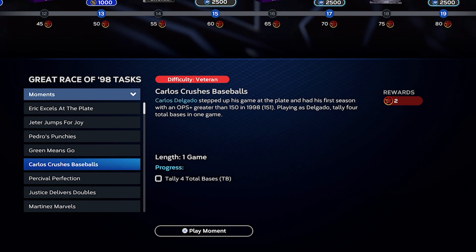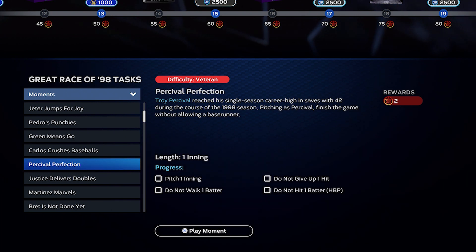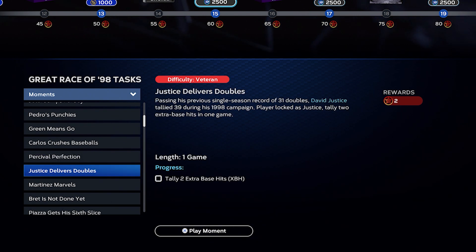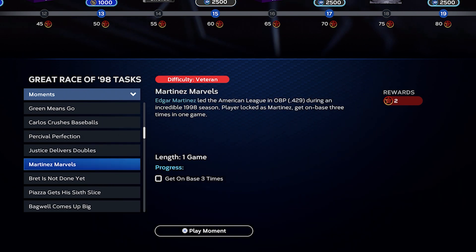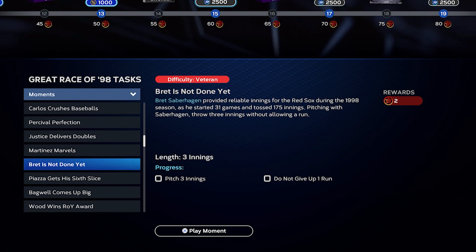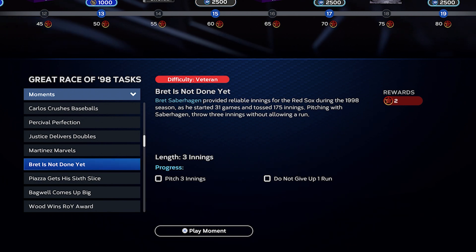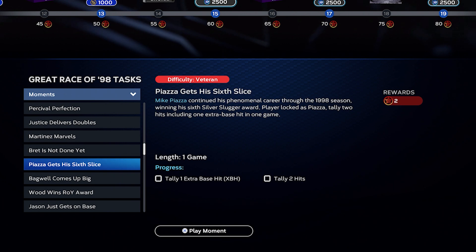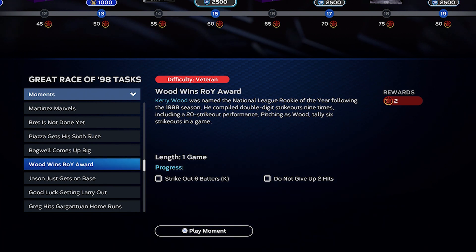These are pretty good moments and you're going to be doing a lot of them. For pitching moments — Troy Percival again — high fastballs low and away sliders, you're going to be okay. For extra base hits, normal swing. David Justice is pretty good, you'll be all right there. For Martinez, getting on base three times will do the job — just normal swing, singles up the middle. Pitch three innings with fastballs up and in, sliders away. Piazza getting it done in the sixth is a little harder since it needs two hits and an extra base hit, but these are veteran difficulty.